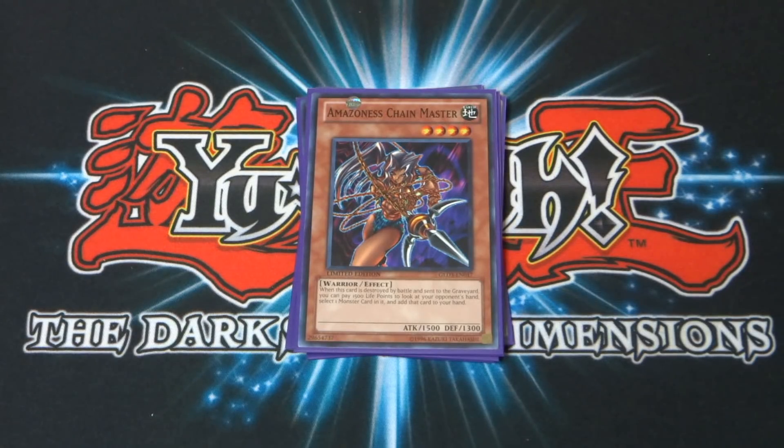Mai also ran the Amazonas Ladies. Starting with Amazonas Chainmaster — a four-star monster with 1,500 attack and 1,300 defense. Its effect is: when this card is destroyed by battle and sent to the graveyard, you can pay 1,500 life points to look at your opponent's hand, select one monster card in it, and add that card to your hand. Absolutely awesome. She used this against Marek to get the Wind Dragon. In character deck duels this is really good, so I keep it at one.